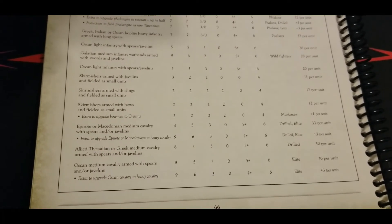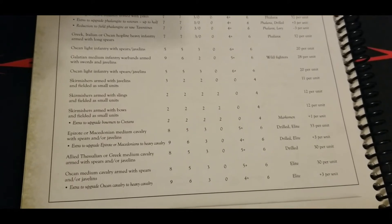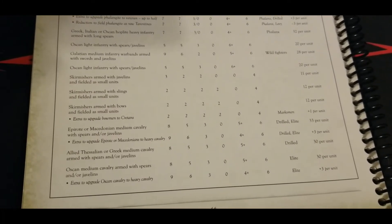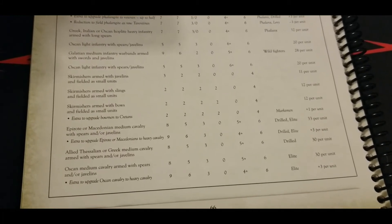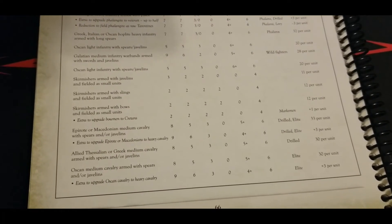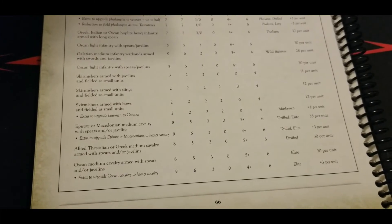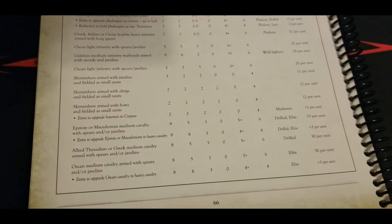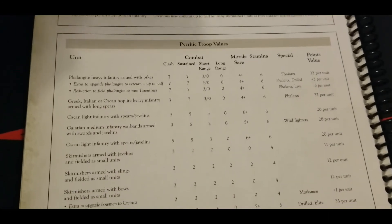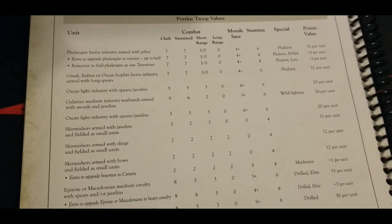We also have Thessalian or Greek medium cavalry with spears or javelins — a typical profile, not quite as good as the Epirote or Macedonian ones but still drilled and a bit cheaper. Then there's Oscan medium cavalry, also elite but not drilled, which can likewise be upgraded to heavy cavalry. There's just a wealth of cavalry options here — fantastic infantry, fantastic skirmishers, and really awesome cavalry, in some ways superior to the original Alexandrian Macedonian lists.